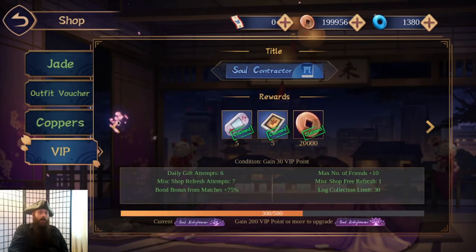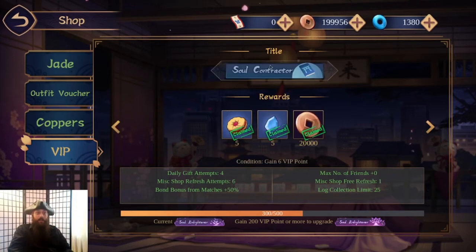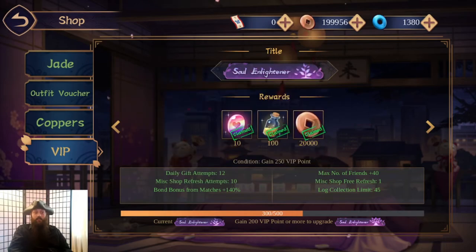Here's the VIP section. How VIP works: you start without a title, and as you spend real money in the game you unlock titles and some other cool stuff. I got 10 wishing stones from hitting the Soul in Lightning tier.